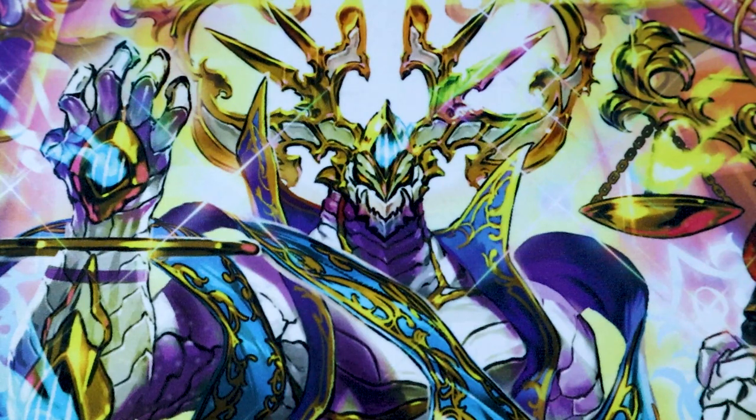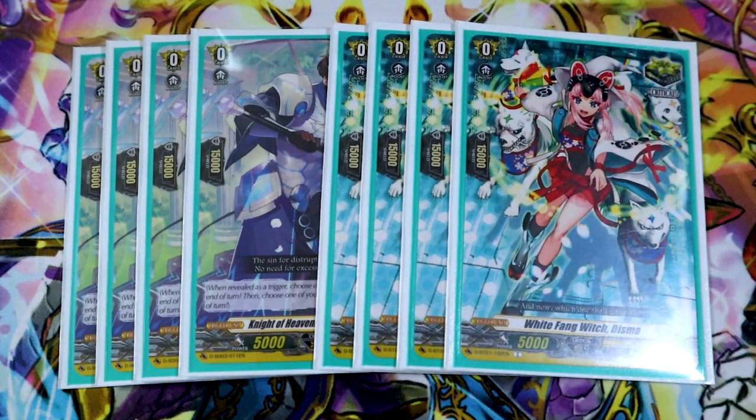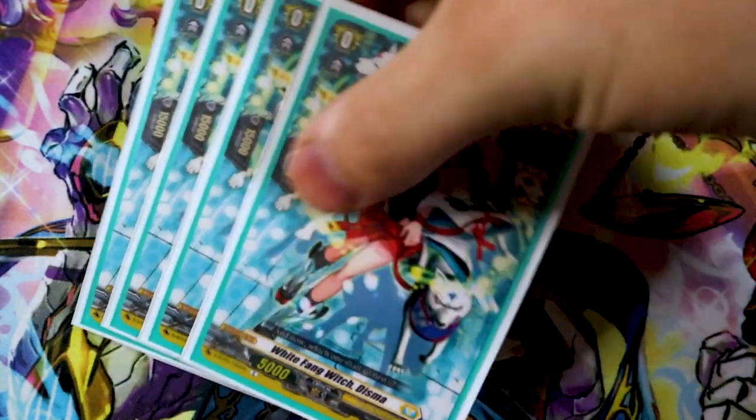For crits, we got four Gurgant and four Dismas. Crits win games. Your Phantom Blaster Dragon has a crit on it when you use its skill, so if your opponent no-guards, double critting for game is nice. Who doesn't love having your opponent at two, they say no guard at PBD, and it's crit, crit, GG. That's how budget decks become good.